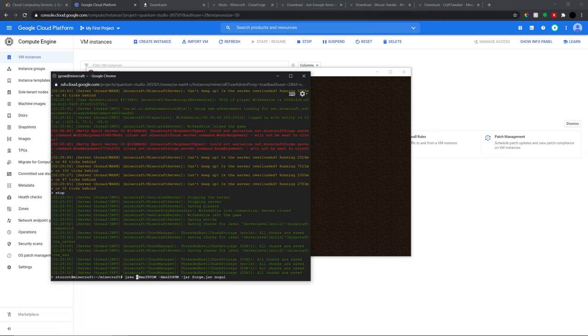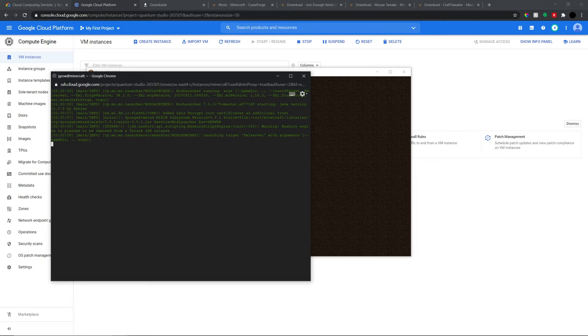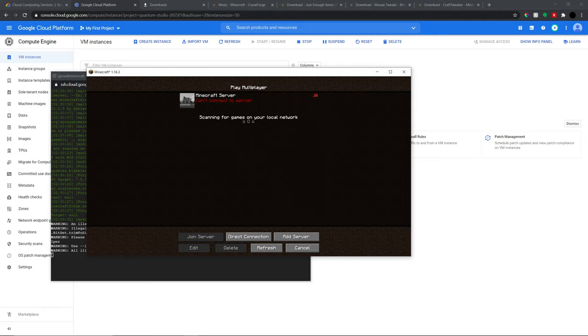To run the server with screen, type 'screen' first, then run your server start command. Now that we used screen, you can close out of this window and it runs in the background — which is perfect. Now it is a fully remote server that you can join at any time. Post your questions in the comments — ones asked a lot will be answered. Thanks for watching and see ya!